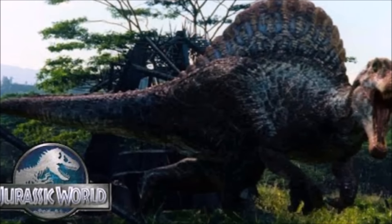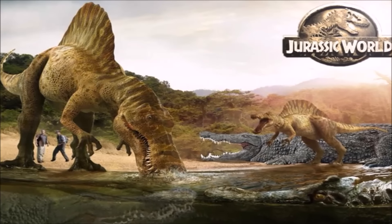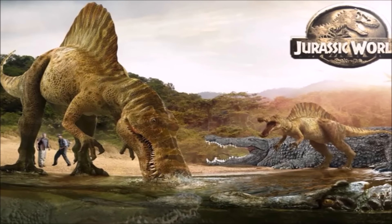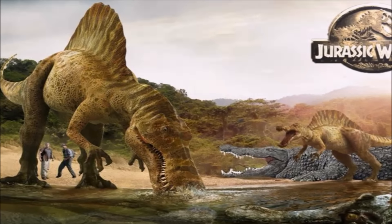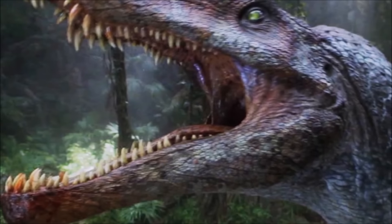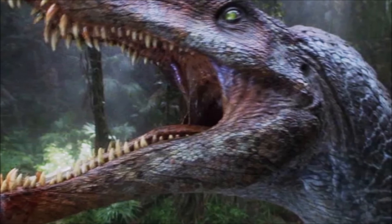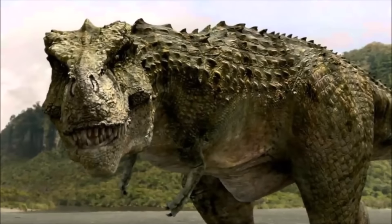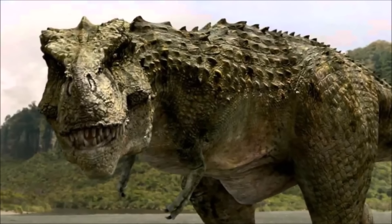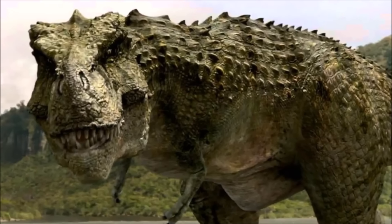The long neck is both a disadvantage and an advantage — it keeps all of its important body parts up high instead of down low like most herbivores, but it also exposes the neck, and the Spinosaurus could easily recognize that and go straight for a neck bite. However, the Therizinosaurus is very familiar with fighting large theropods. Its main enemy is the Tarbosaurus, a much smaller cousin to the T-Rex, giving it a lot of fighting experience, though the Tarbosaurus doesn't really match the size and strength of the Spinosaurus.